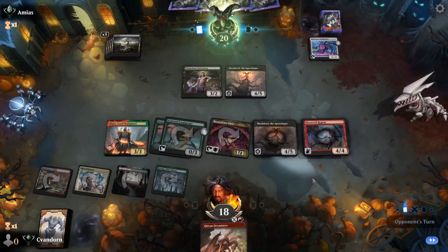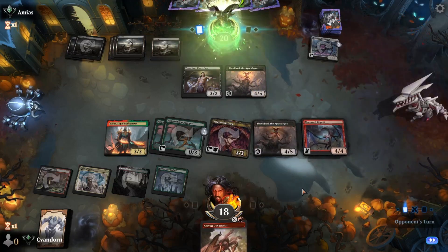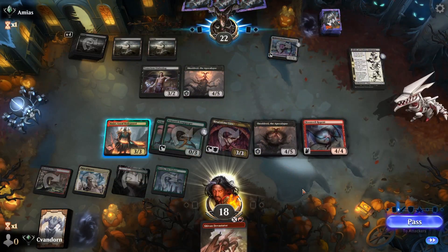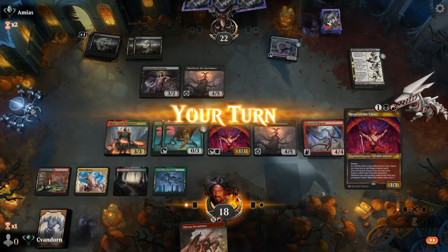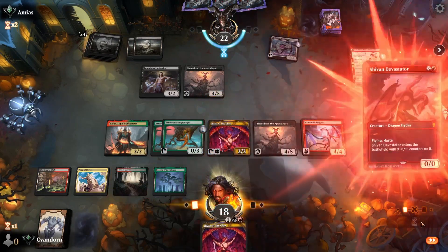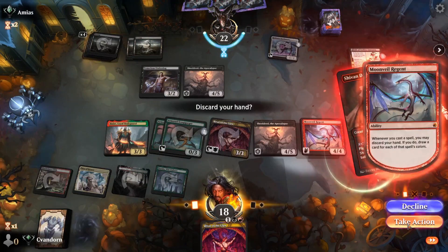The opponent's going to draw and we'll ping-pong with our Sheoldred triggers. They're going to play a land and draw. They're going to play The Life of Toshiro Umezawa and gain some life. No attacks back to us. We have access to eight mana here if we want to cast dragon spells, so let's use seven of it and play a Shivan Devastator. We'll discard the hand and draw.